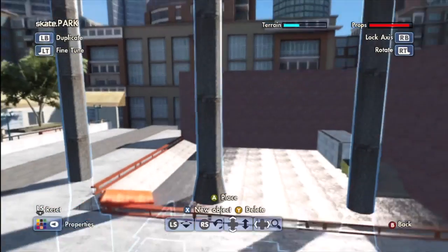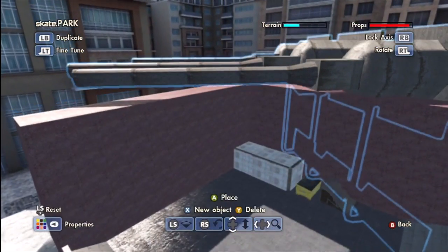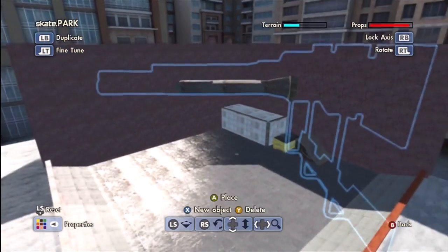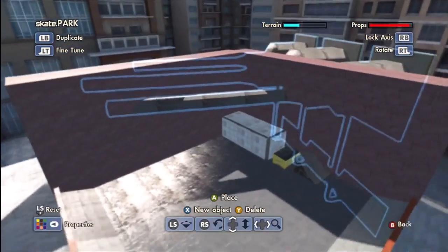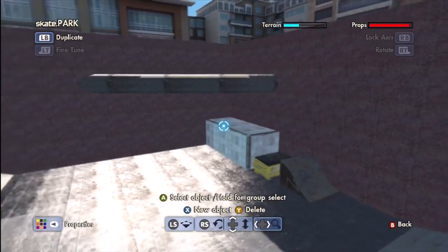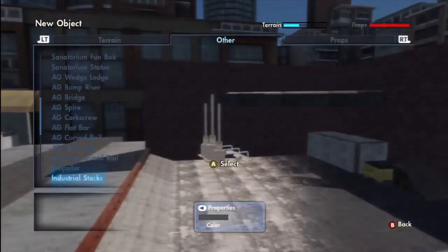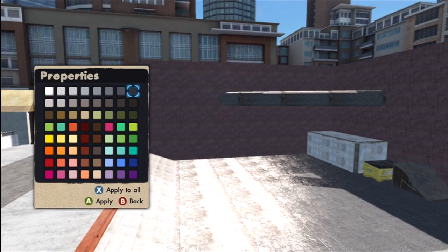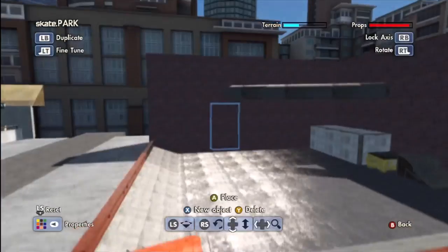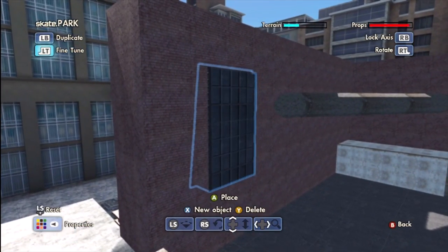Maybe we do, maybe we don't. I could add something like this — that looks pretty cool. I'll add like two dark skylight wedges just because I want to add something there; it just seems way too plain. How about we just add one right here because it'll fill in some texture.